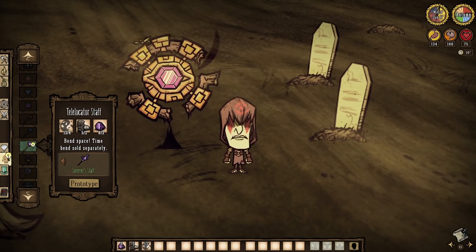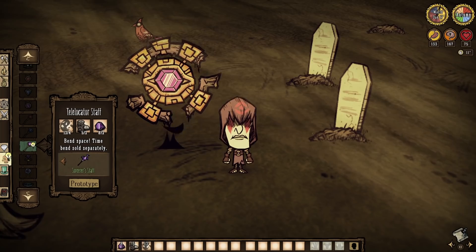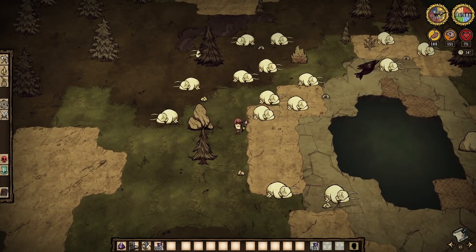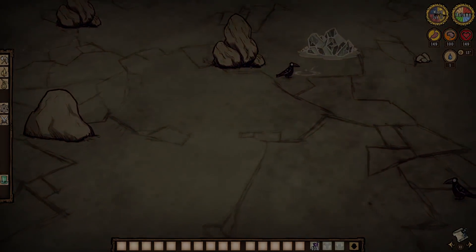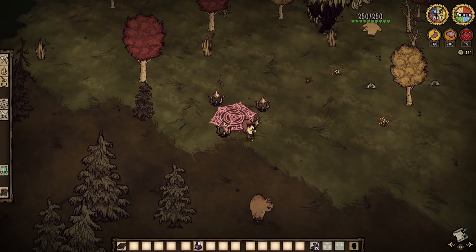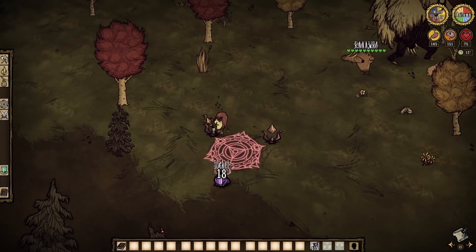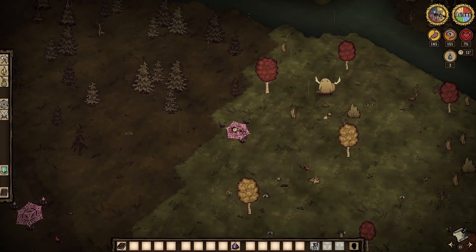Here's where the fun begins. The telelocator staff has a lot going for it, so hold on. At the cost of 50 sanity a spell, we can teleport darn near every mob and boss in the game to a random location on the map. Still at the cost of 50 sanity, we can choose to do that very thing with ourselves. When the staff and additional purple gems are used with a telelocator focus, we can focus the teleport and zap things directly where we planted said focus. And yes, we can do this to ourselves too, and we can be sure to go to the right one by standing on the other one.